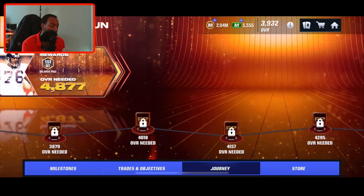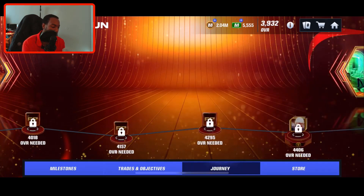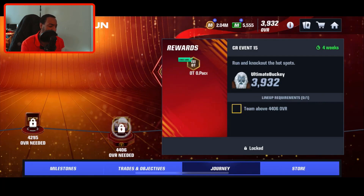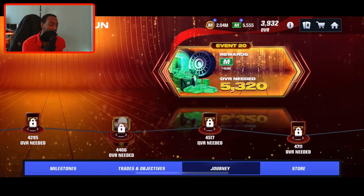You can use the weight room to increase your overall. This milestone gets you 500 Madden Cash — we're already at 425 no money spent. Shout out to Ohio State — we've got an Orlando Pace, who played for Ohio State back in the 90s; he's a 151 overall offensive tackle. So if you can get your overall all the way up to 4,406, you could get 925 Madden Cash and a 151 overall Orlando Pace no money spent, just using the weights you accumulated throughout the year.